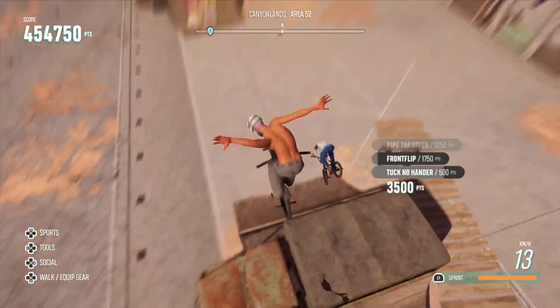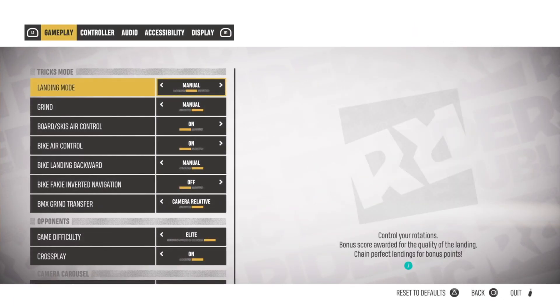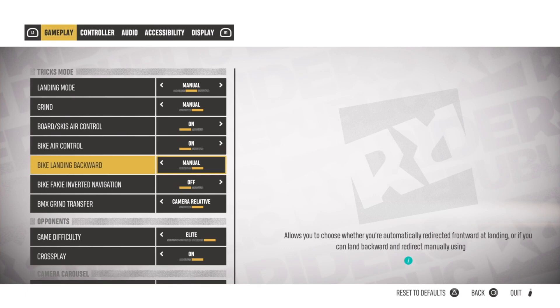What you want to do first is go into your Options, then go onto Gameplay, scroll down and you'll see 'Bike Landing Backward'. This will probably be set to Unassisted automatically.